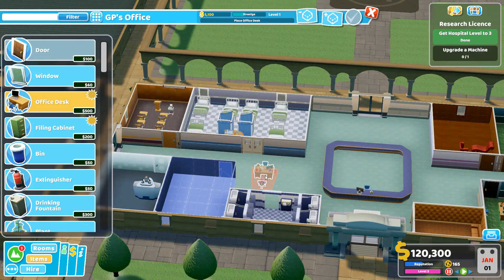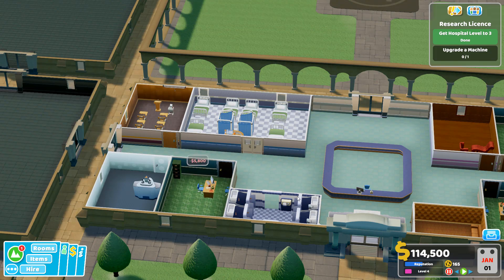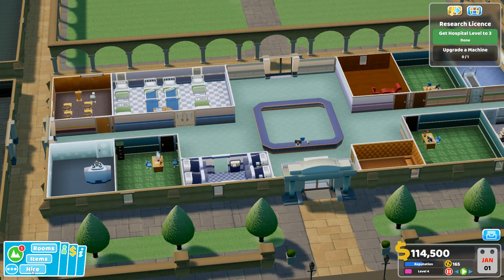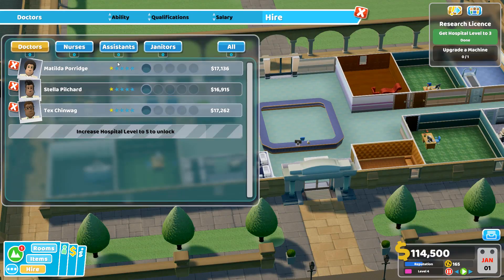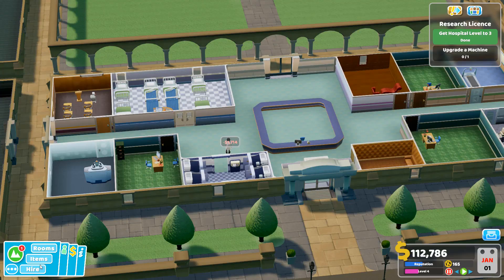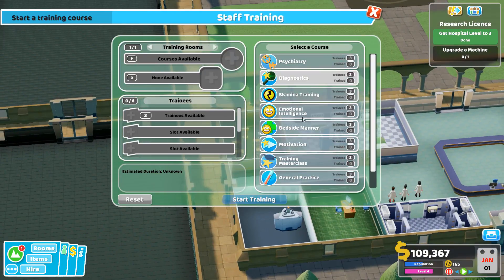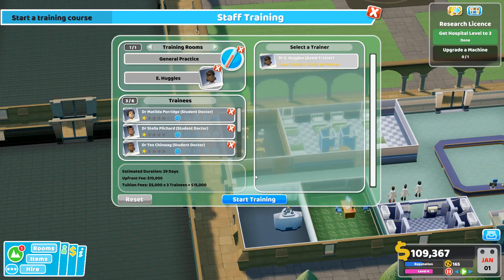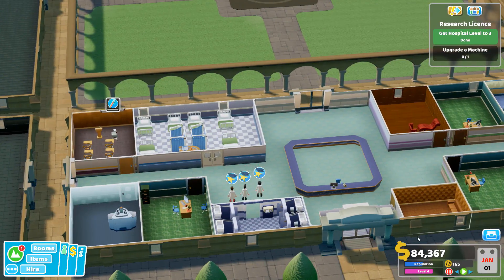Here's another GP office that's going to match up with our ward, so diagnostics-wise we've got a ward, general diagnostics, cardiology, and psychiatry. This will give us three GPs, which is good — it wouldn't kill us to have four, but three is fine for the start. We really want to have strong GPs because if we can get the highest diagnosis right off the bat with every patient, the better off we're going to be.